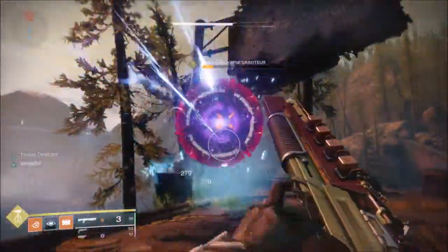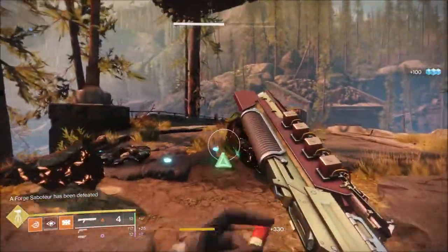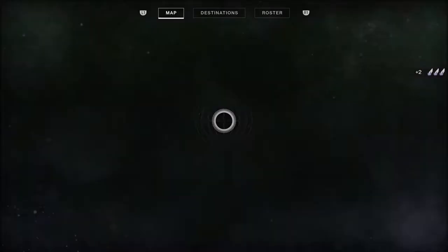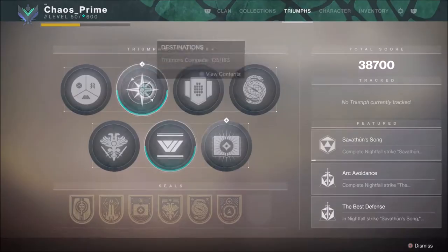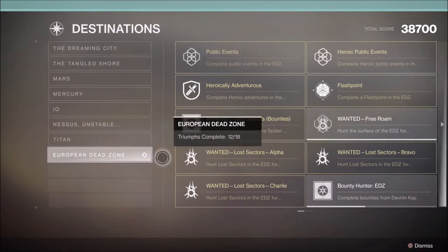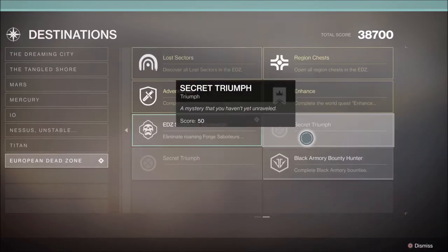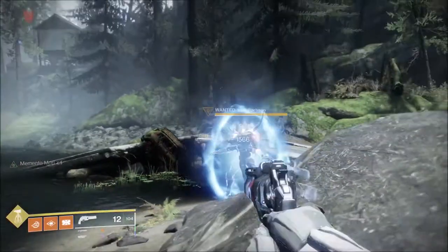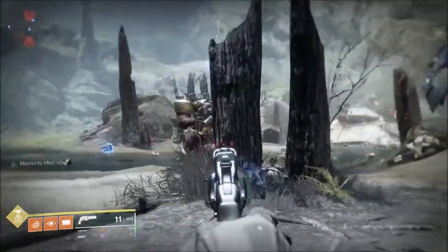Once that's done, another one appears at the Gulch. If you fast travel there fast enough, you will be able to catch it and defeat it. Of course, if people are already there and fighting it, then you won't. When you defeat both of these, you also get a triumph, which is why I'm assuming every planet will have at least two. At the moment, Nessus and EDZ are the ones that have been found, so go check them out. The drop isn't guaranteed — the drop rate is low — I haven't yet got one.